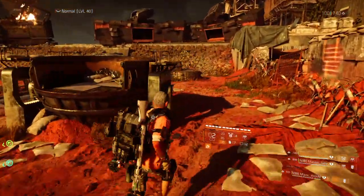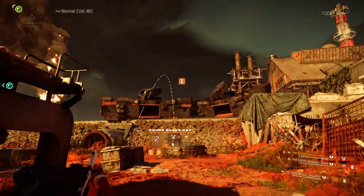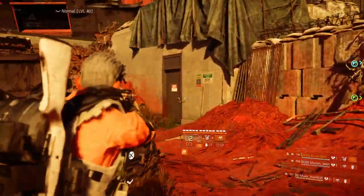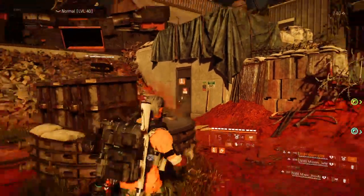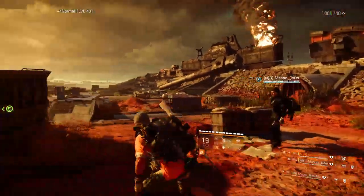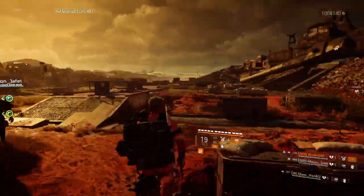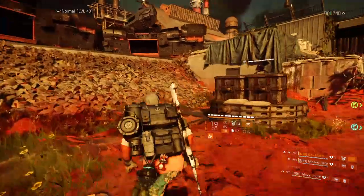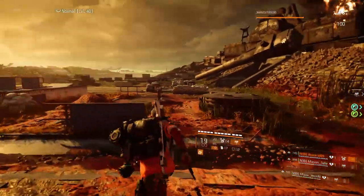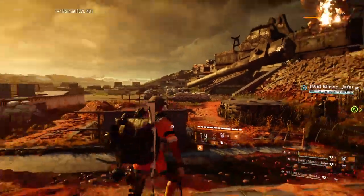Another good area for a DPS guy on the right side is right here — I usually throw a turret up on top there because it aims toward the right side spawn point. That already covers five positions. This is also where a tank is useful — the tank just rolls around grabbing aggro from the ads. We also have a secondary tank taking care of collecting keys from the heavies.